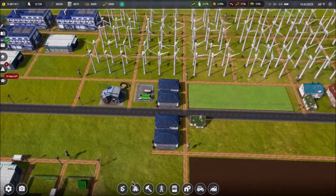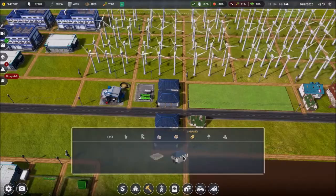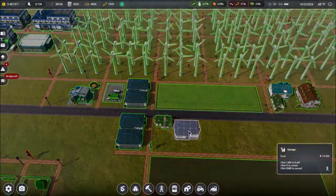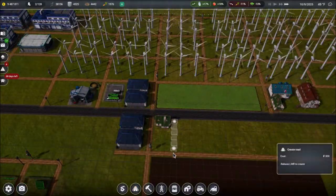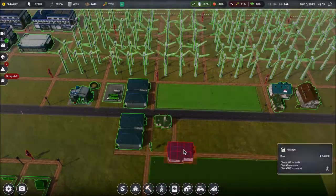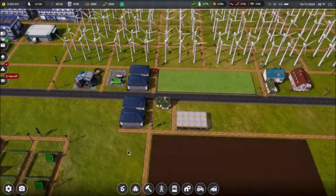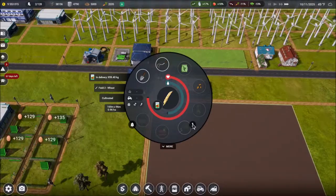Let's go ahead and put down another garage. I'm thinking this will give us some more employee area here. It looks like we want to add irrigation for sure — 96 grand. Yikes, that is expensive.